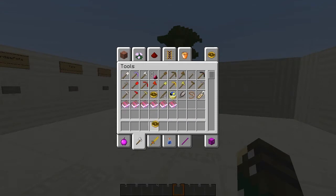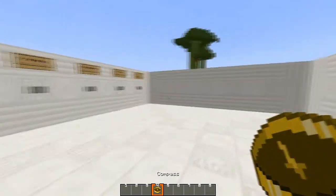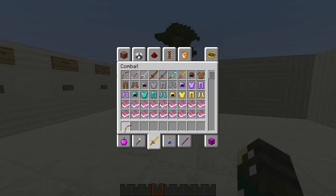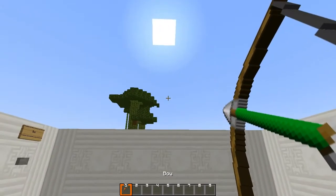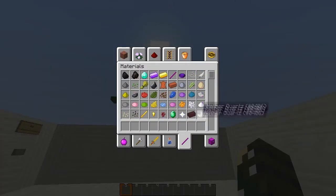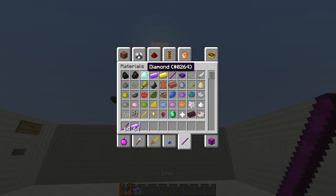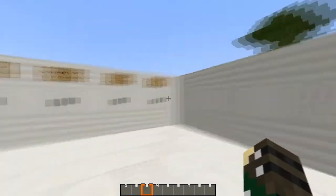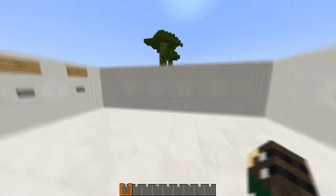Maybe gold with a red line in it — I don't know. And then the bow animation: it goes red, yellow, green — like a stoplight. The sticks, iron ingots, and diamonds are all changed as well.